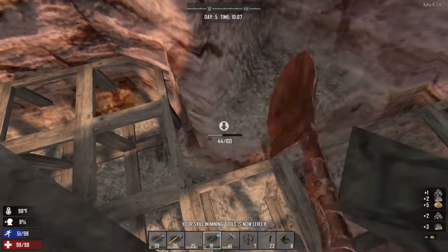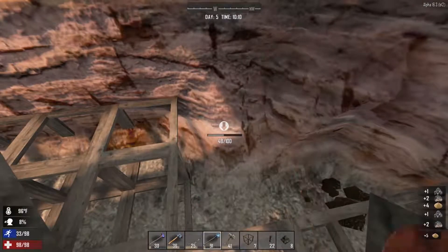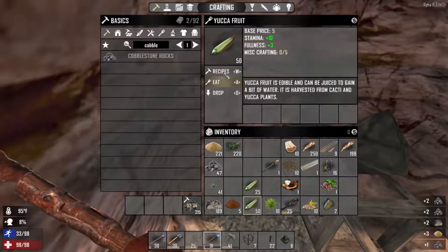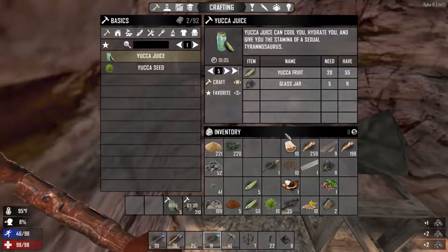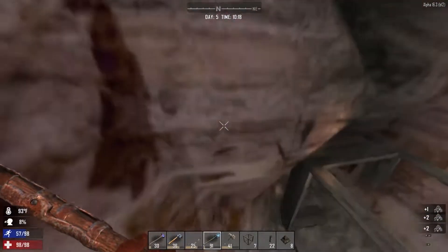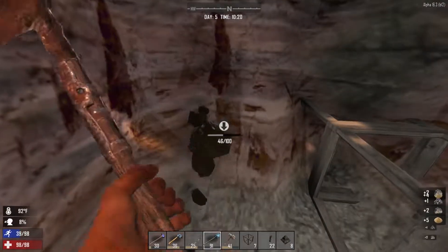Looking pretty good here. We're overheating — we already need more water. Might have to make a water run a little bit sooner. I'm going to just make a little bit of yucca juice. Yucca juice will help us keep cool a little bit — that's what that's good for. This desert's going to be brutal. I'm definitely going to regret this, but it's a harsh environment and we're up for the task.